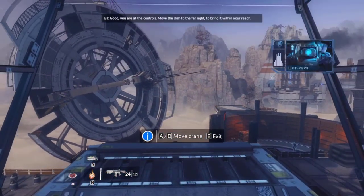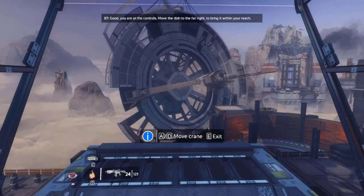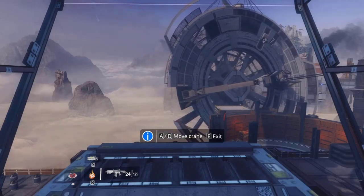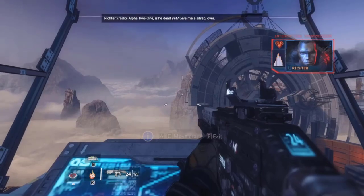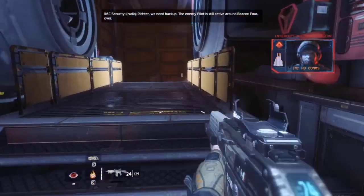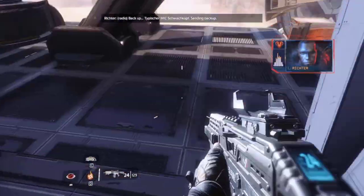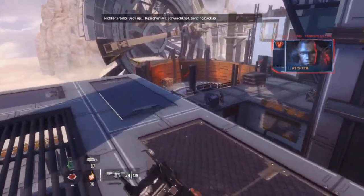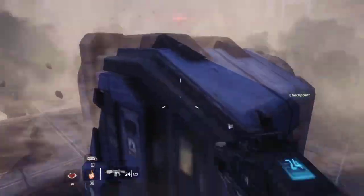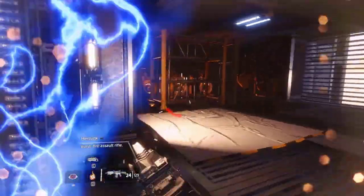We move the dish into place to make it so that we can actually get over there via a double jump, and then the Reapers show up. Satellite is in position — and the backup he sends is three Reapers. He seriously just spawned in on top of us. That was not nice of him.